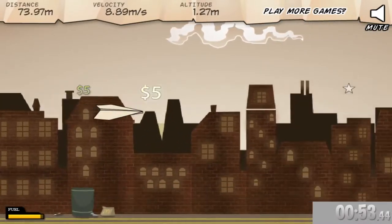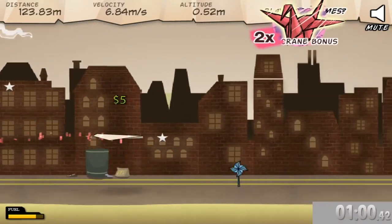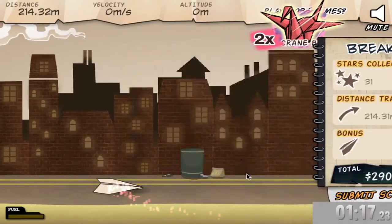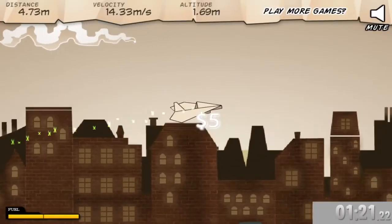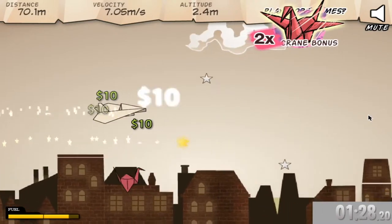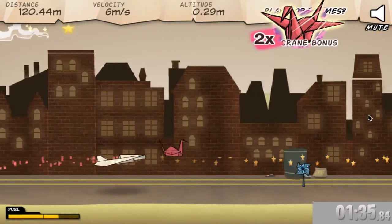We'll get second wind real quick. The thing is with achievements — how I would go about it is I would make it so things that I can do that are on the way, if I can get an achievement on the way, then I'll do it. We're just going to keep racking up money and we'll check our achievements in a sec to see what is currently achievable.